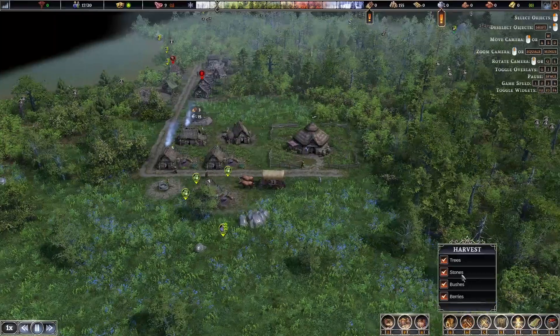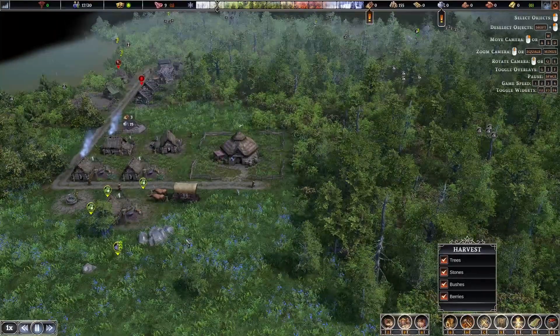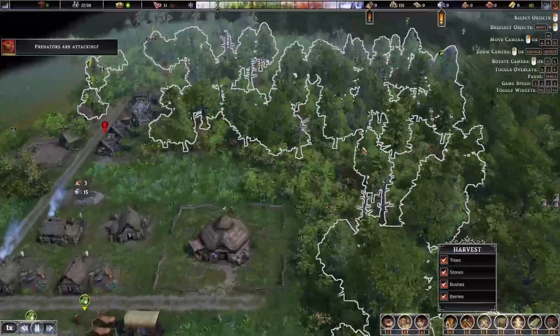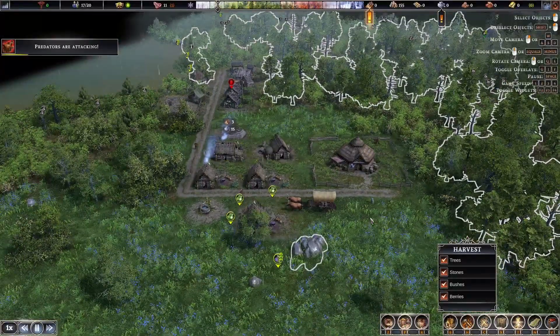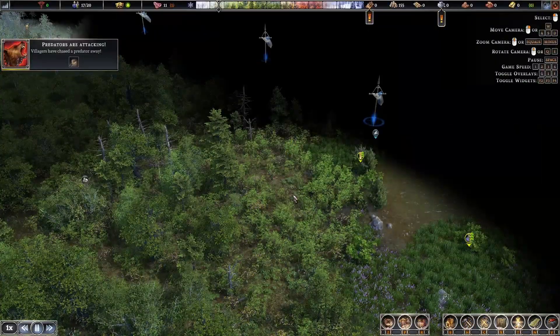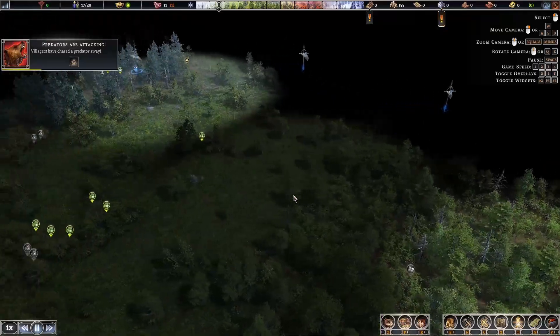We've got nothing being harvested, so let's keep up on the harvesting. We'll just select this monster area here — that should keep my laborers busy. Another boar. As long as they're afraid of us we should be good.